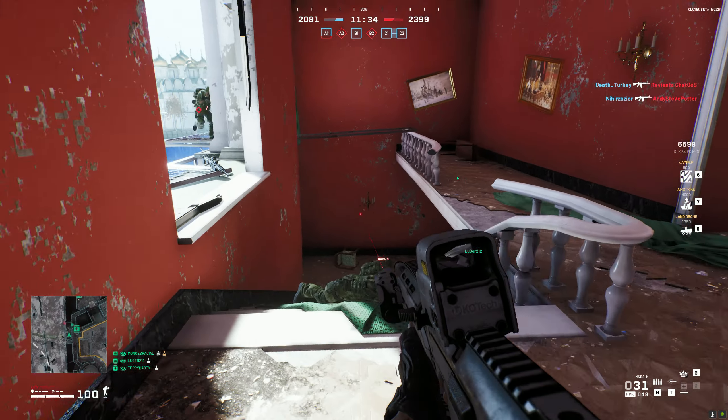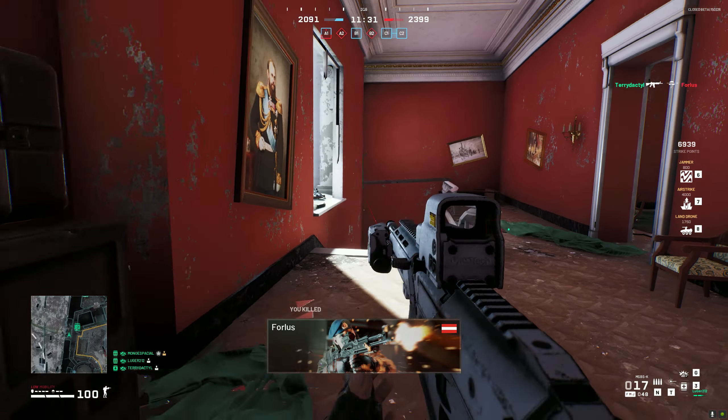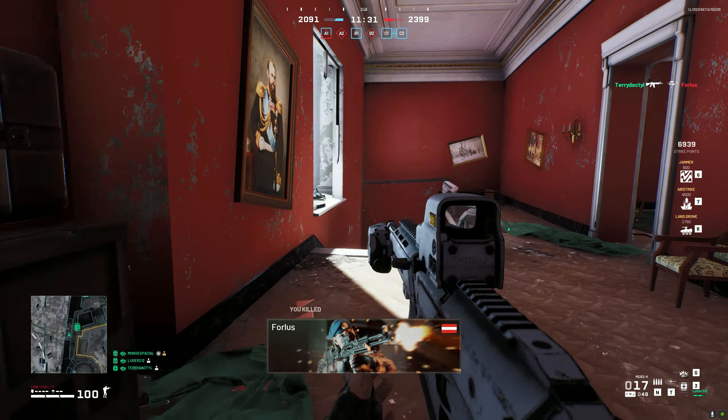So you can take an assault rifle and really change how the weapon looks to make it feel more like an SMG, or change the barrel and some other attachments to make it feel more like an automatic marksman rifle. There's a lot you can do in World War 3.